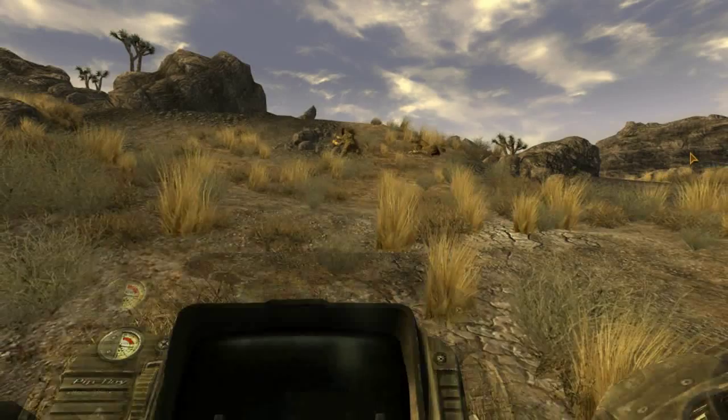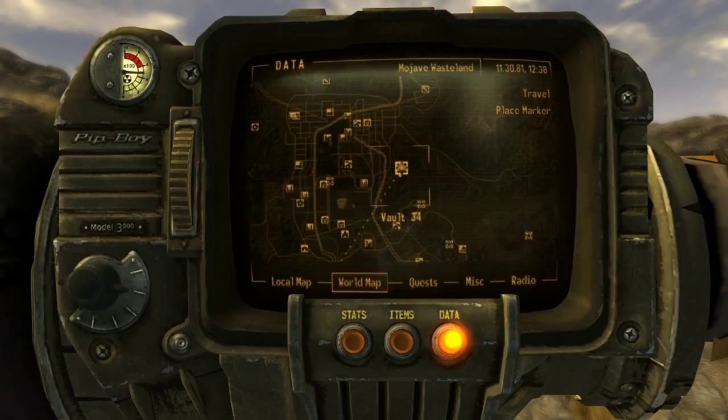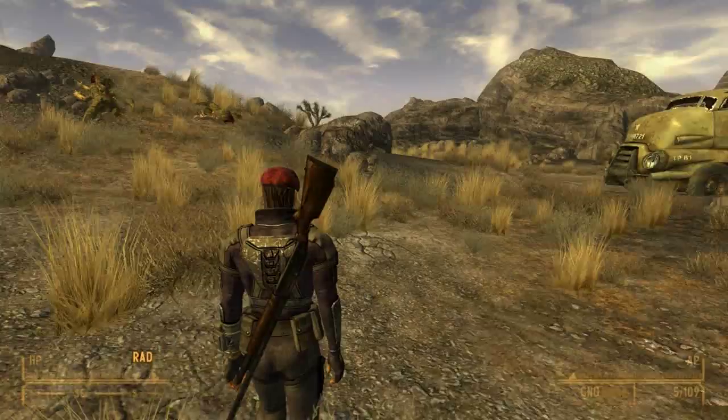Hello everybody, I'm the Nth Apple and today we're taking a look at Vault 34. Vault 34 is a very strange vault with a lot of ghouls in it, so be prepared for that. It can be located just north of the Followers Outpost and Camp Golf, and just to the east of the Aerotech Office Park.